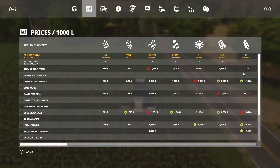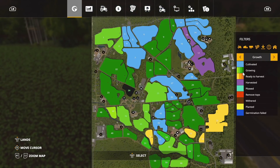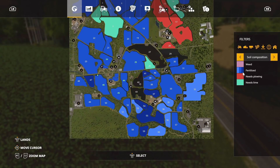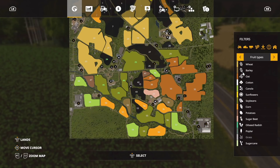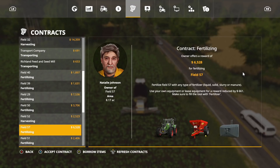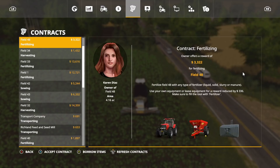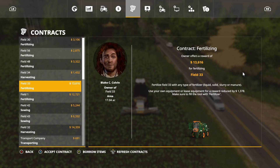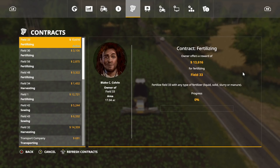Let's see what's all ready to harvest today — there should be a bit ready. There's not a lot ready to harvest, but we do have a few little things. Field 32 — that is oats. Looking good! Is that what we get — field 32? Let's go. And of course, field 33 is a fertilizer contract. You know what, we'll go ahead and accept that as well.